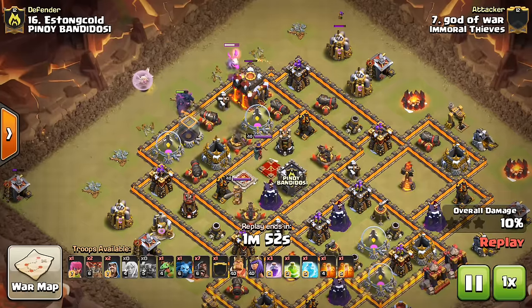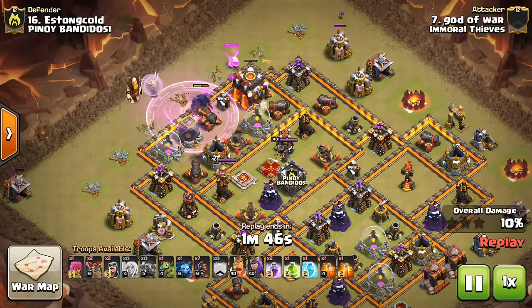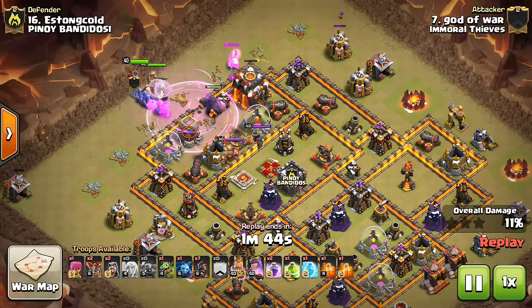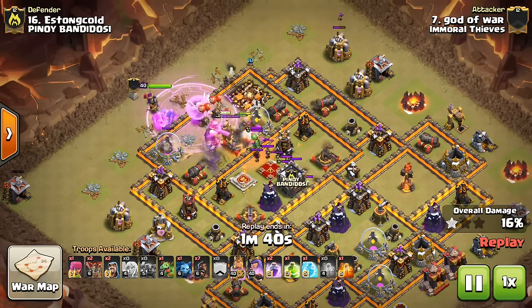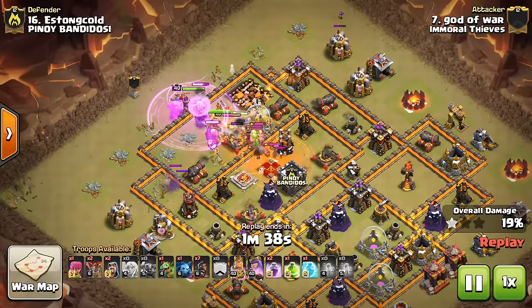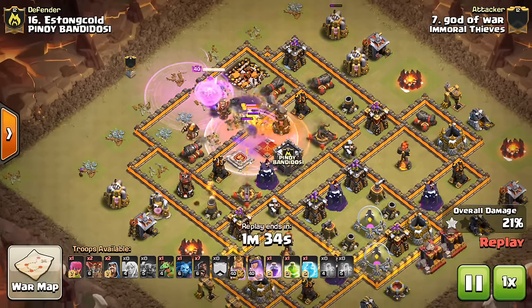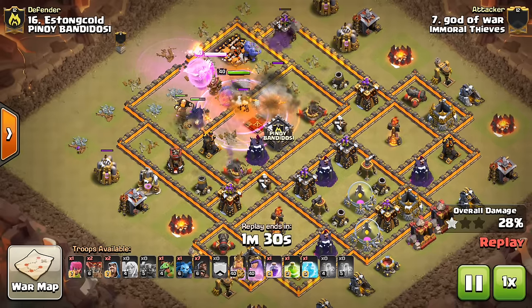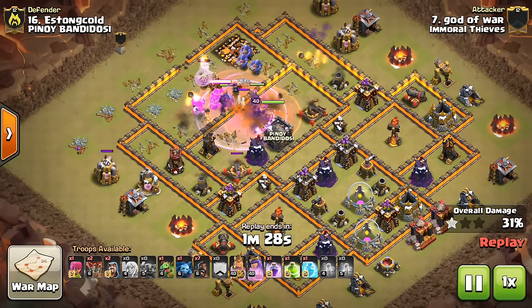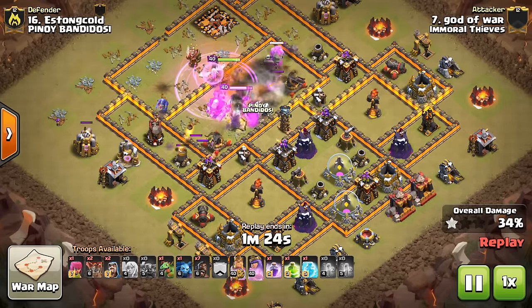Back to this attack — you can see the healers work out very well because the Infernos are so far away. The P.E.K.K.A.s get the benefit of the heal for a while, plus the rage right there as soon as the healers step up into it. Gets double value both on his initial troops and then the healers as they step up into it. He has some bowlers, the funnel is good, his hero is moving through. I don't even think he drops a jump — just lets them go right through that wall. Trusts the pathing, which works out very nicely.